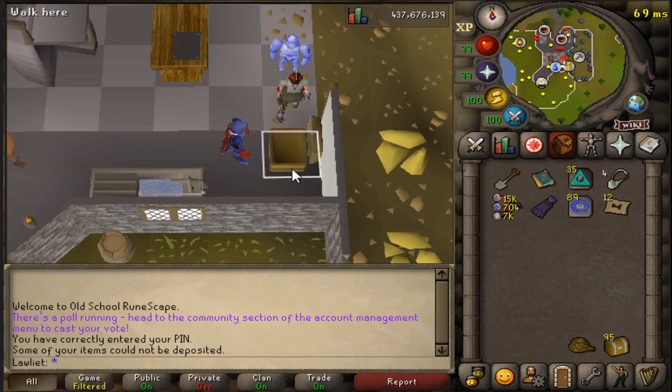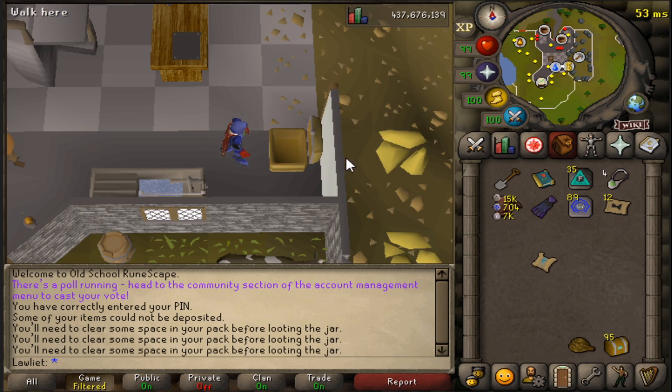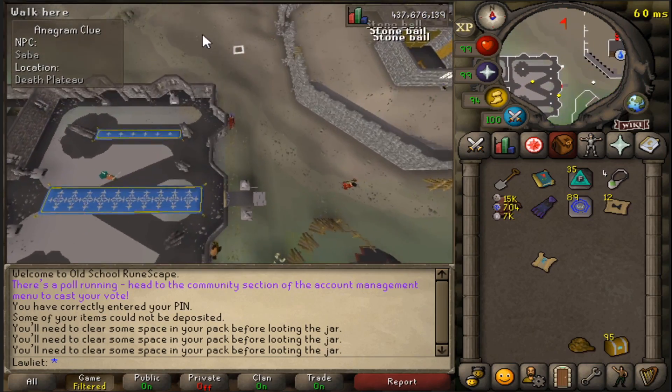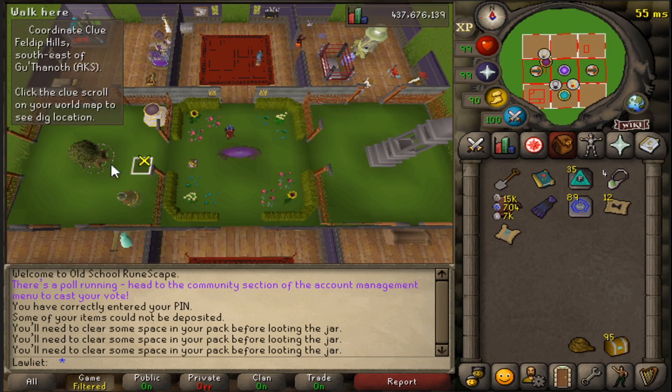I'm also doing this because eventually I do want to get all the rewards for completing the Clue Scrolls. You get the award for the Easy one at 500, Mediums at 400, Hards at 300 — which I've already done — Elites at 200, and the Masters at 100.